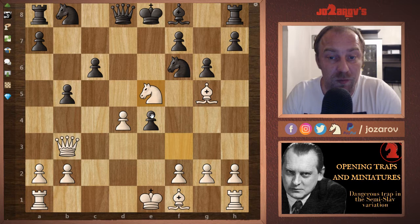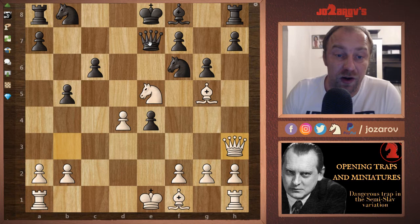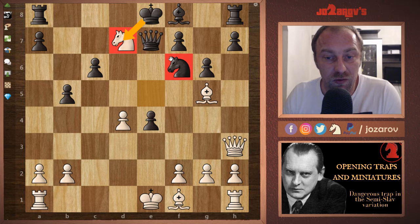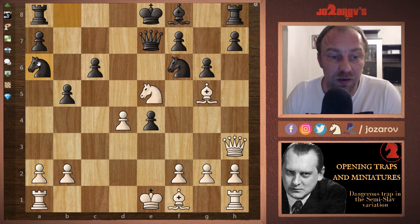The problem is if Black plays Qe7 to protect everything, there is a very tricky move: Qh3 — changing the direction of the attack. Nd7 again doesn't work as we can simply take. You cannot take with the king — that's the problem. You would love to keep the queen protecting the knight on f6. You cannot take with the queen because you get Bxf6 and lose the piece.